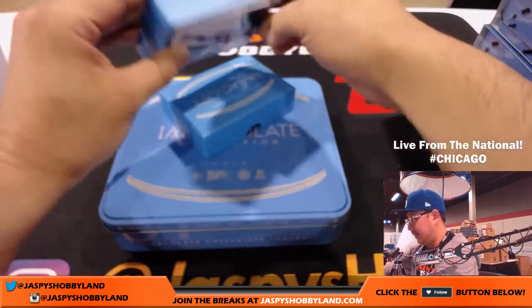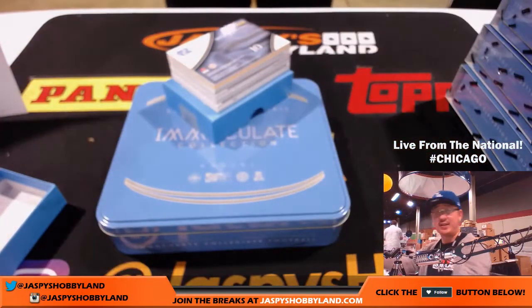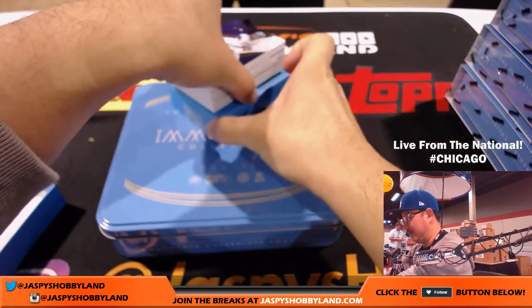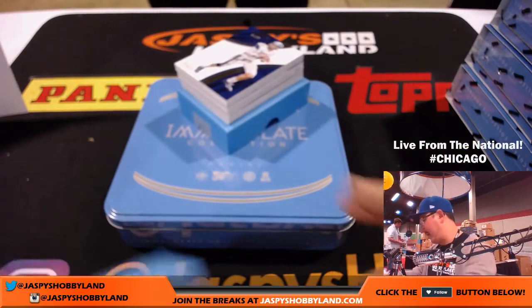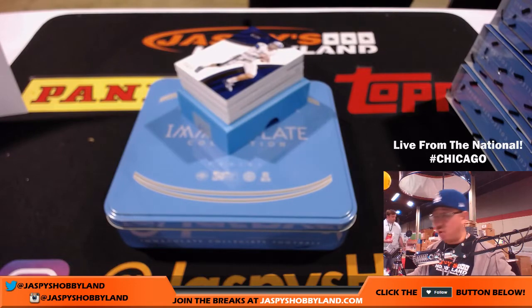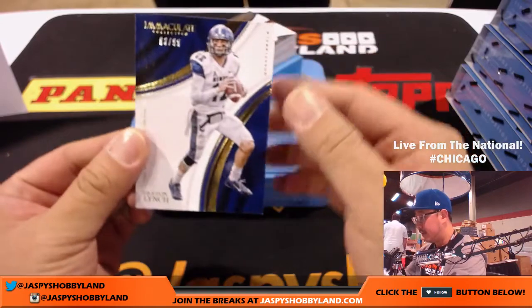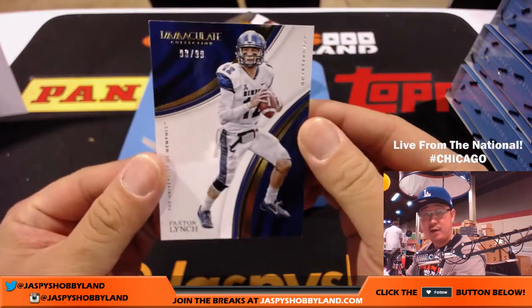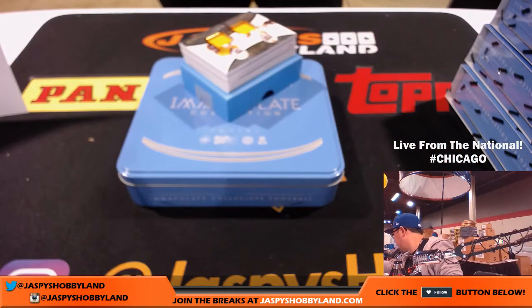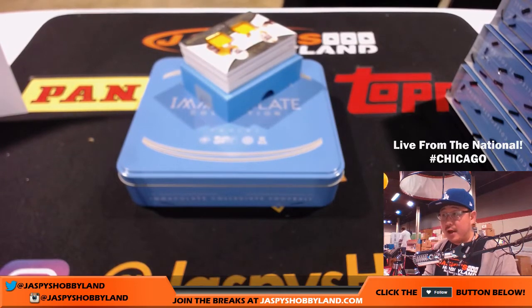It doesn't actually matter if you see the cards or not — Mitch Trubisky right there, someone's going home with the Mitch. It's a random number break so you don't know who's going to get it. This is random number block break number one, a one-box break, our first one of the case. 93 out of 99 — that goes to number three, Adam Kupperman.